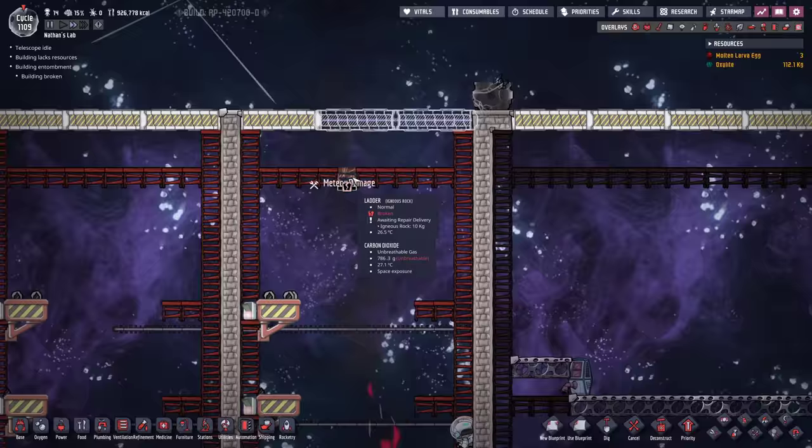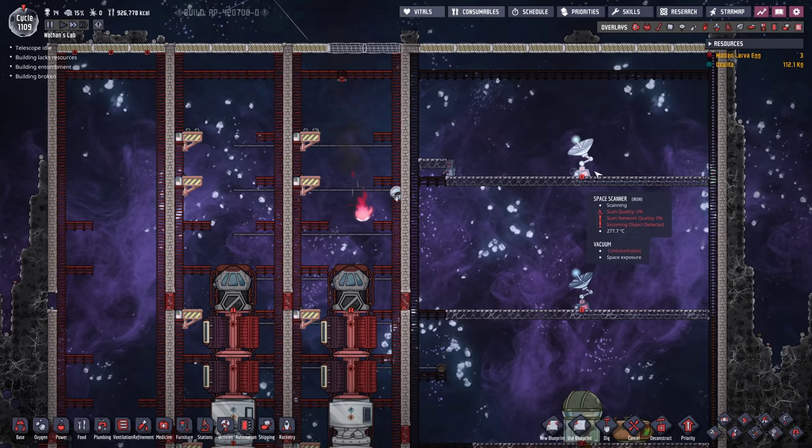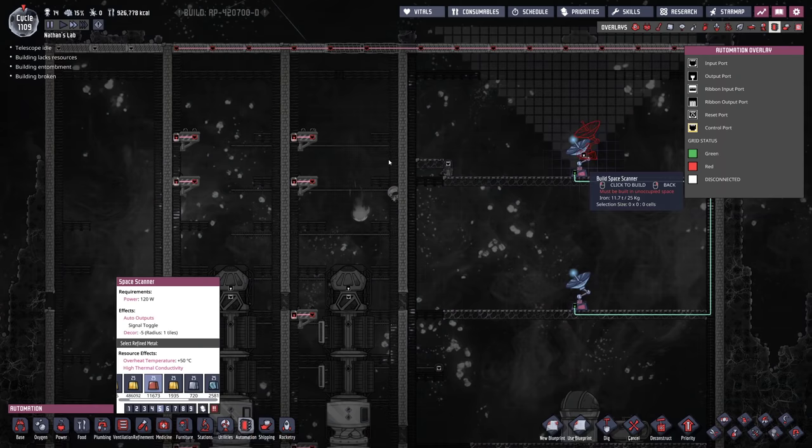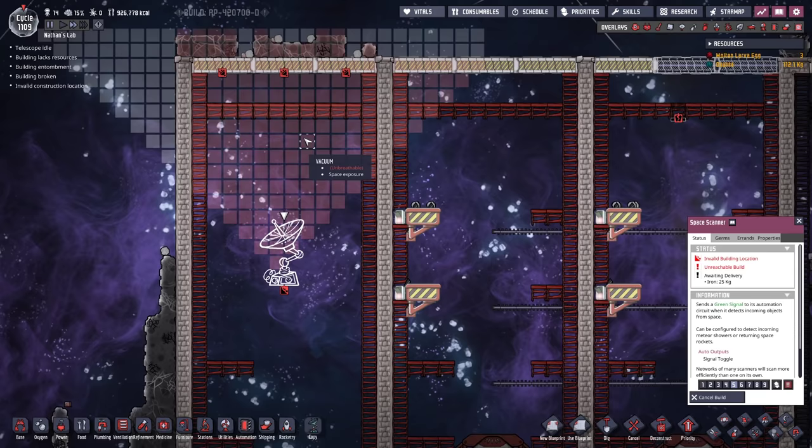My bunker tiles got busted again - I just didn't see that. The bunker doors! I have to change this now. So if we set up another satellite just like this one here on the top, we should be able to detect with a certain limitation when a rocket returns. I'm gonna have to test it out - I'm not sure if that is gonna be enough scan quality.